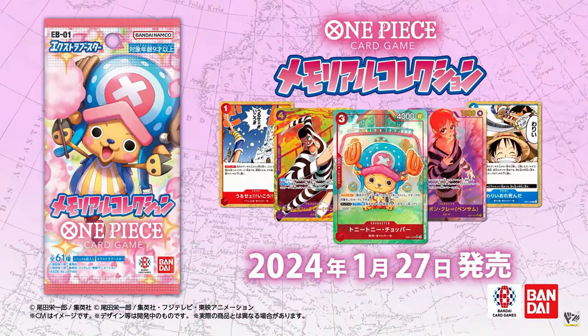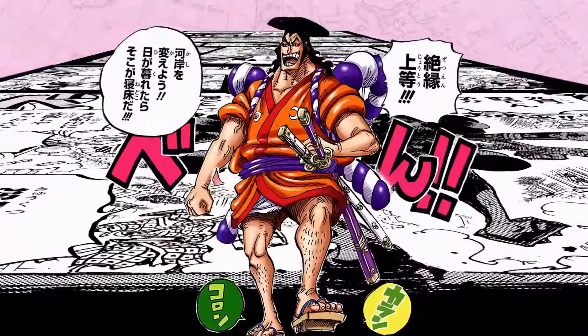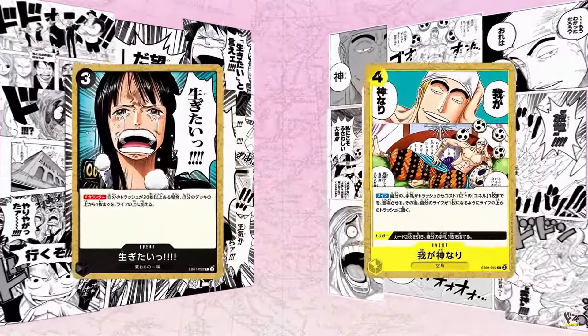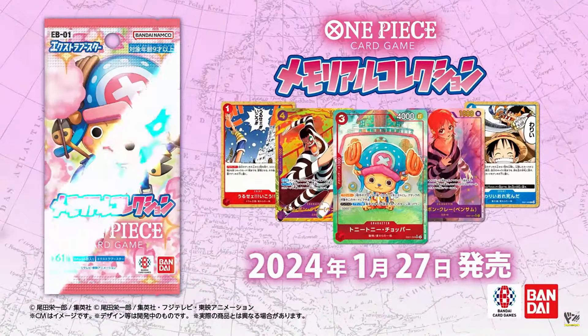The release of EB-01 is right around the corner. Here's every single alternate art you can get from EB-01, the Extra Booster Memorial Collection. Bear in mind that this is a slightly smaller set with only 61 cards, so there's not going to be any special rares. Only rares, super rares, and secret rares will have the alternate arts alongside the leader and the manga rare. So without further ado, let's go.